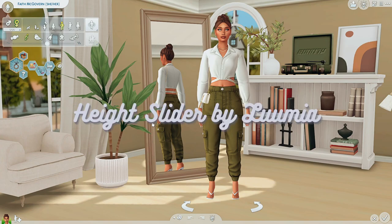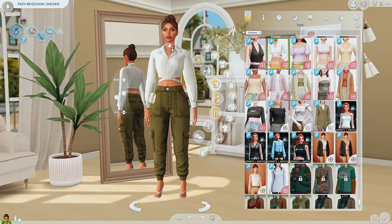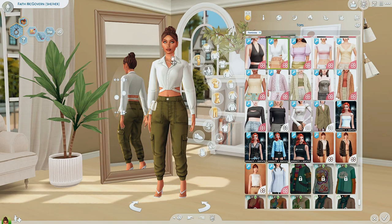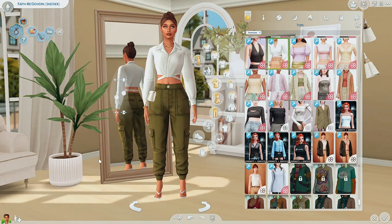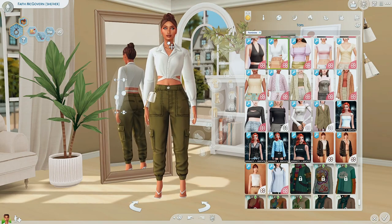My third Create-A-Sim mod is the Height Slider by Lumia. This adds so much more realism by giving you the ability to make your sims taller or shorter. It works by clicking on their neck and dragging up or down to the height you'd like. I love this mod because it allows you to create sims that are actually different from one another.